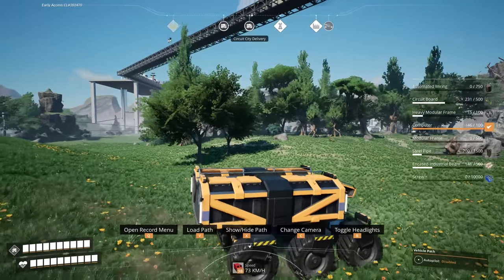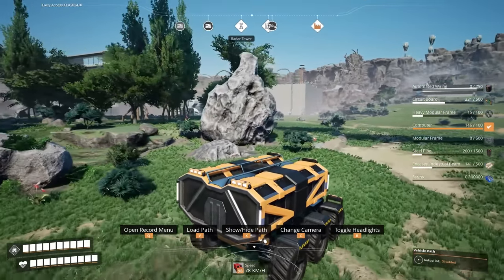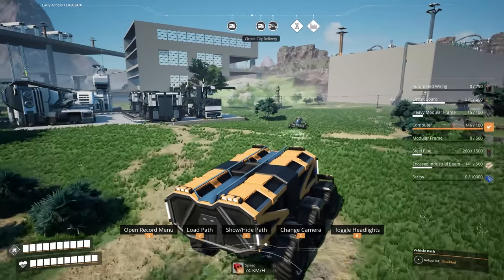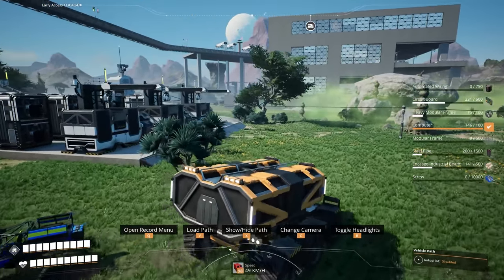The idea with this train station is it looks really bad — not just visually, but it's not the most efficient in terms of how things get up there. I want to make a truck slash train depot where we'll have truck stations all below that feed up to the train above. It should be easy to expand — that's my hope anyway.